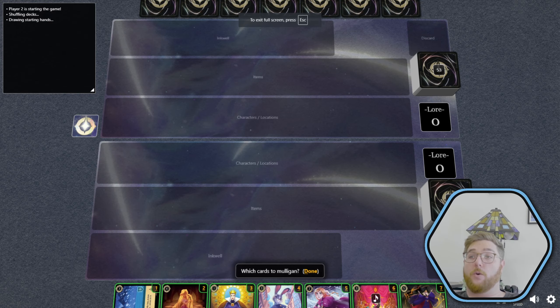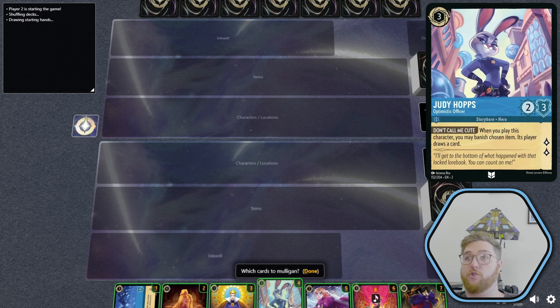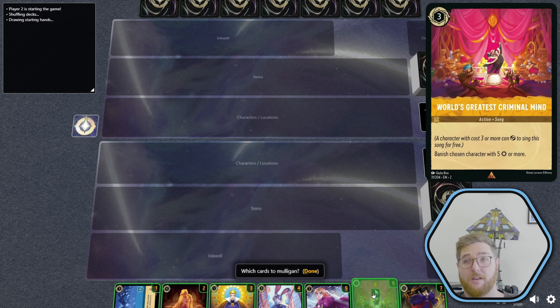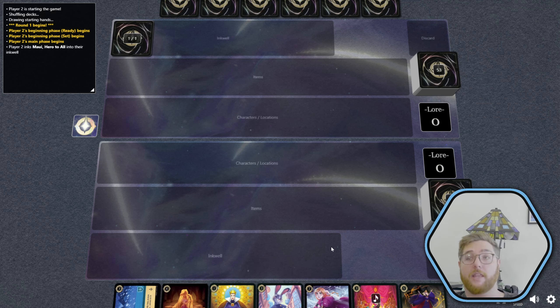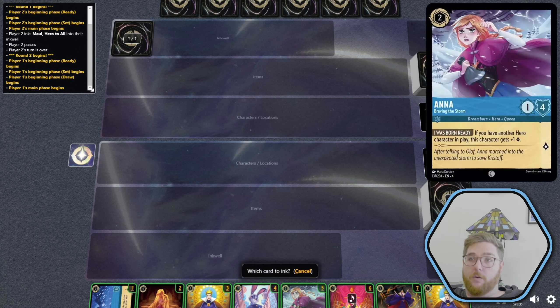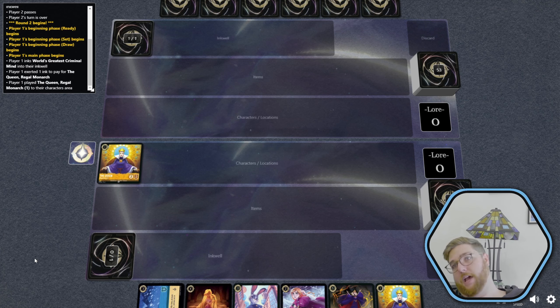Player two is going to start — not us. We have our Queen shift line, love to see it. We have Judy Hopps. We're probably going to ink her right away. Do we keep this to banish something big? No. Do we keep her to heal? You betcha. We are going to keep everything in our hand and ink that. We get another Queen — we're going to ink that. We'll play our Queen and pass the turn.